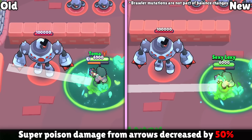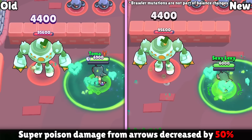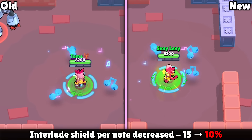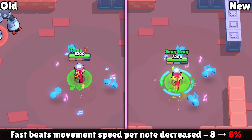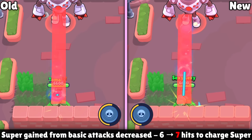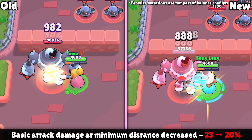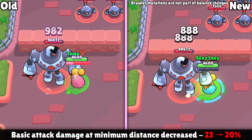Eight brawlers are getting nerfs, and two of them are the new brawlers. Angelo is getting a huge nerf to his extra poison damage while he is in his super — that extra damage is being cut by a whopping 50%. Melody is getting two nerfs: the shield she gains from her gadget Interlude is being decreased from 15% per note down to 10%, and her Fast Beats star power extra speed per note is being reduced from 8% down to 6%. Charlie is getting two nerfs: it will take her seven hits to charge her super instead of six, and her main attack range is being decreased slightly — although she's still going to be very strong. Piper is getting her damage at minimum distance decreased from 23% of her max damage down to 20%, so she's going to do less damage up close.